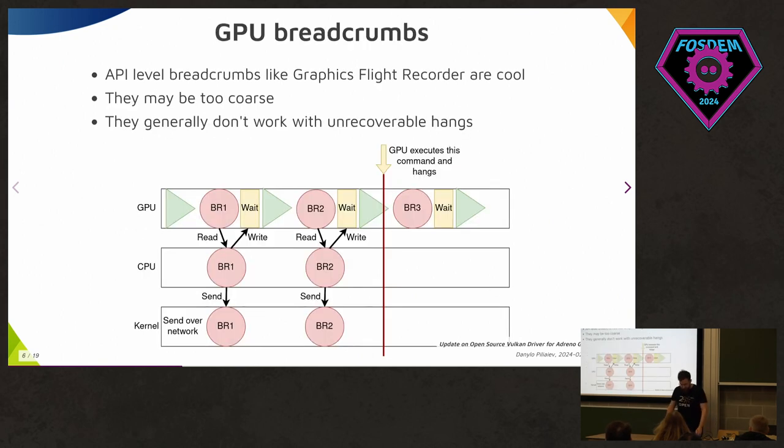Why do we even need our own GPU breadcrumbs? There is already a solution at the Vulkan API level called Graphics Flight Recorder from Google — it can already tell you where a hang occurs, at which command. But there are two issues: it's too coarse, because for example the start of a render pass could translate into tens of GPU commands, each of which may hang. So API-level tooling can be not great at this.